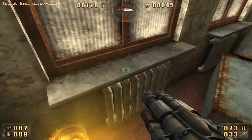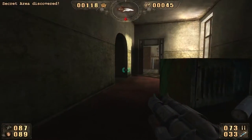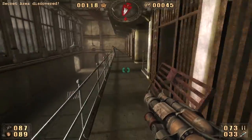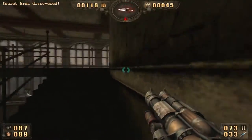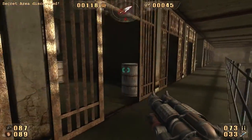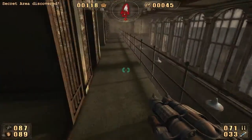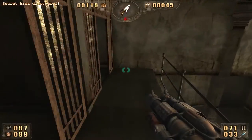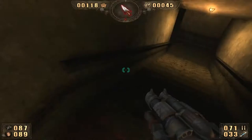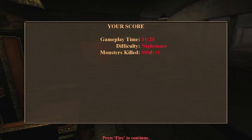There are still a couple of secret areas we missed so we're gonna have to go back for those. One of them is in this room which doesn't open until you kill all the enemies. I got a little bit lost but we managed to find our way back. There is actually a prison cell which is ordinarily closed but it opens after you kill the final enemies and open up the level exit. Having picked up those last remaining holy items, we can happily jump towards the level exit which is downstairs next to that electric chair.